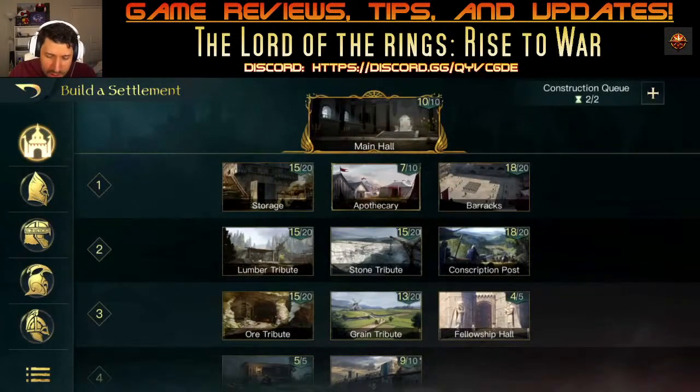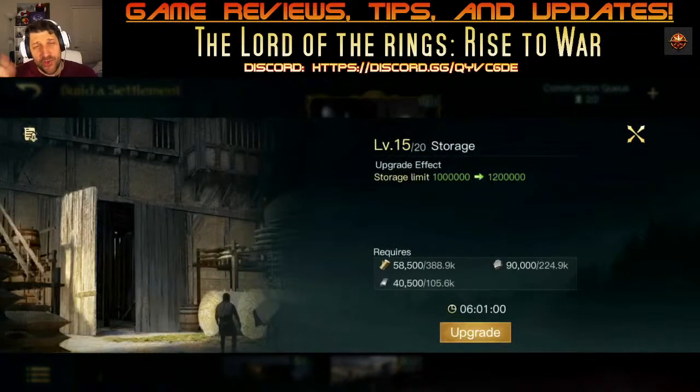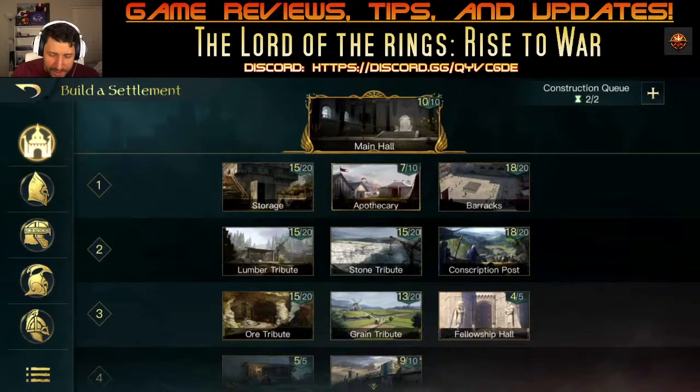You need your Storage at level 15 to get your Main Hall to level 10 — the game will not let you upgrade to Main Hall 10 without it. You need to be able to hold about 9,960,000 stone to upgrade to the final level, and you need level 15 Storage to accomplish that. Once you reach level 9, start focusing on getting your Storage up.